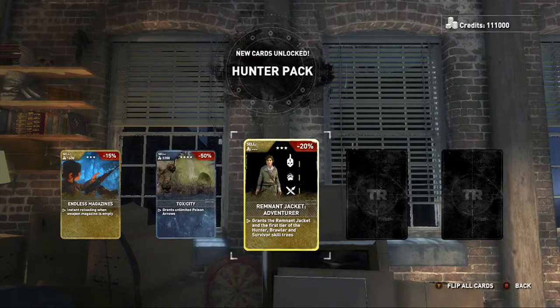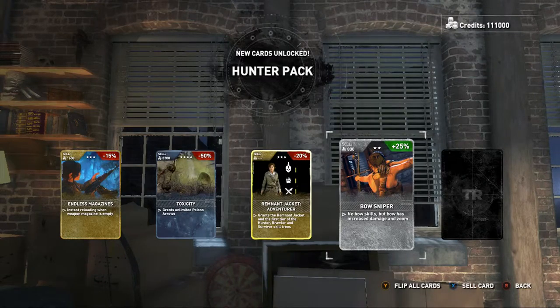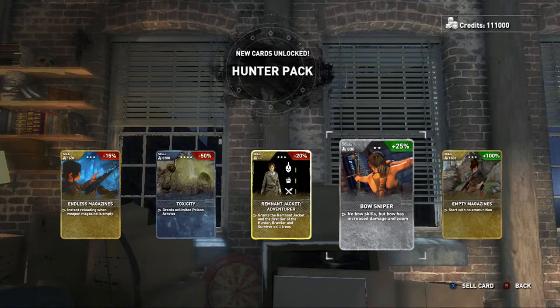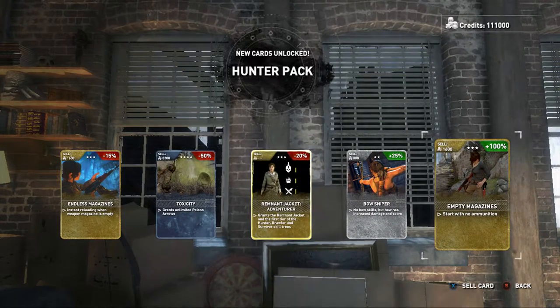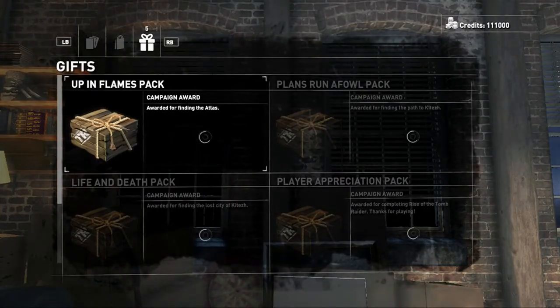Remnant Jacket Adventure grants the remnant jacket and the first tier of the hunter, brawler, and survivor skill trees. Bow sniper — no bow skills, but bow has increased damage and zoomed. Start with no ammo, musician — empty magazines plus a hundred percent to your score, kind of cool. Okay, up in flames pack.